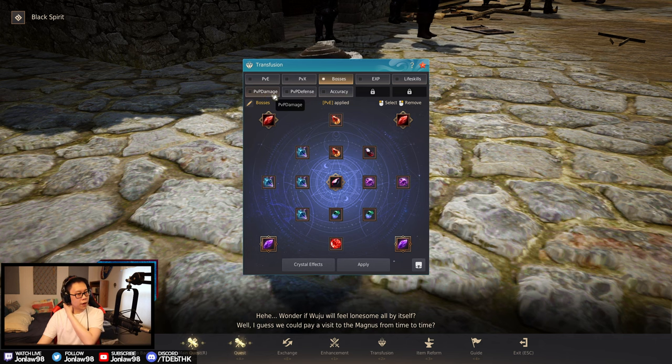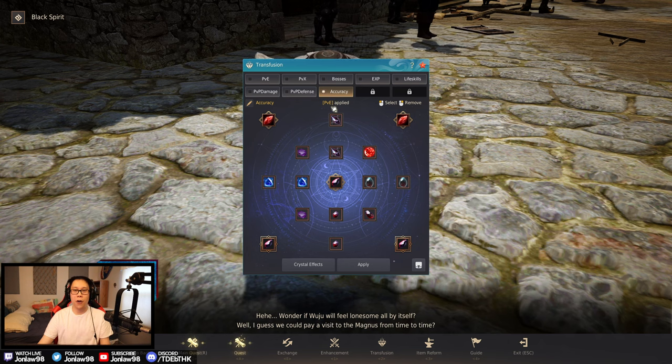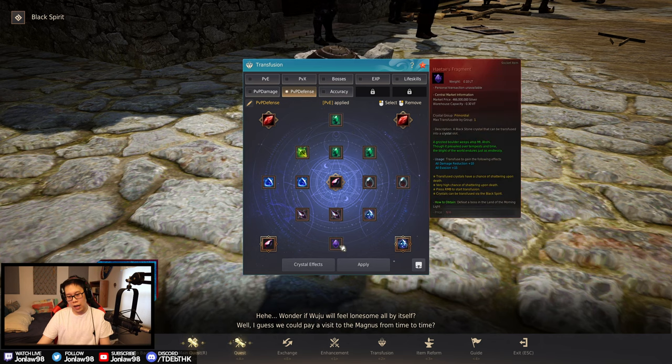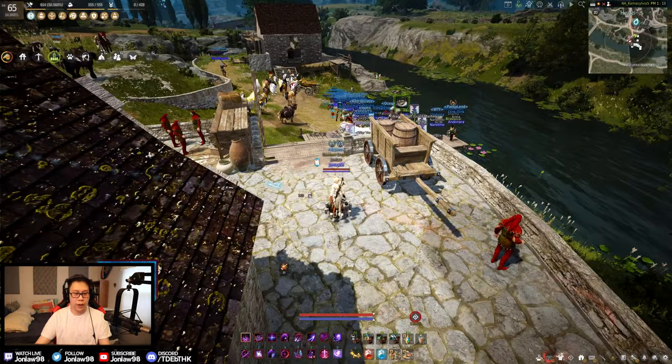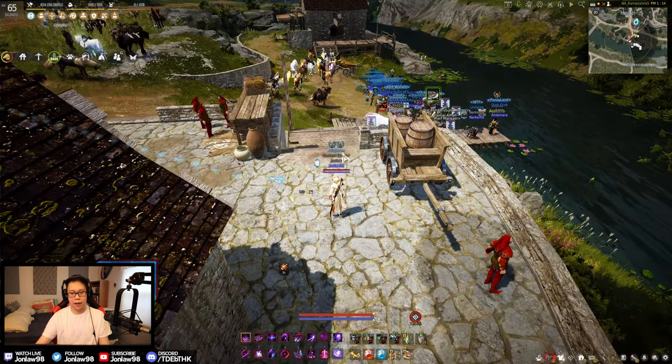For PvP, the setups I showed are what people use for small-scale and 1v1 RBF situations. I think that's about it — hopefully you enjoyed my crystal setups. If you have any questions let me know. I still need three more ultimate Hooms and the big purple five-billion crystal to finish up, but these are the basic layouts I use. Thanks for watching, hit that subscribe button if you're new, and we'll be back with more guides next time.